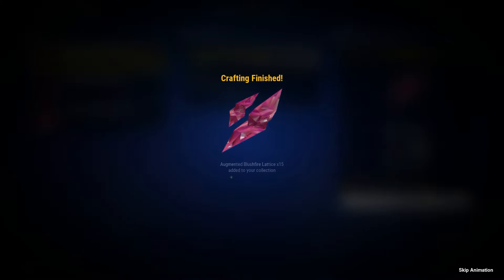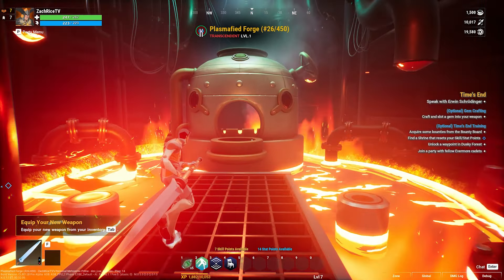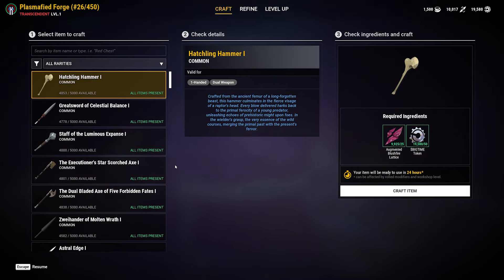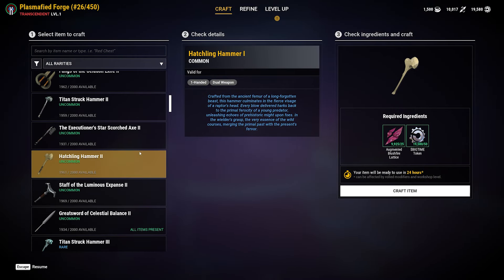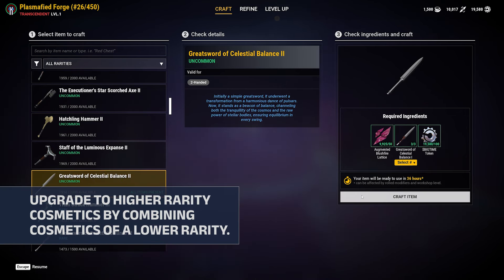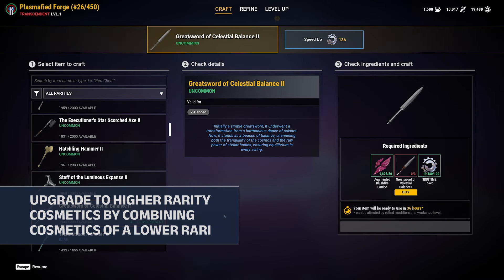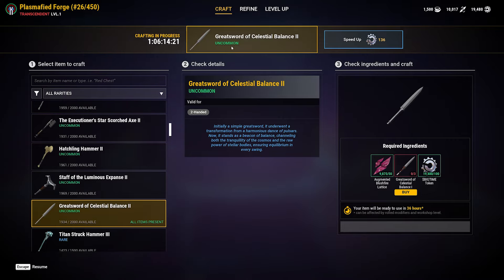Once you have collected and refined your raw materials, you're all set to craft weapon and armor cosmetics using the Forge and Armory. The next thing to know about is upgrading. For example, if you've crafted three common sword cosmetics using your Forge, you can take those three and use the Forge to upgrade to an uncommon sword cosmetic using refined shards and big time tokens — the same process applies to the Armory.